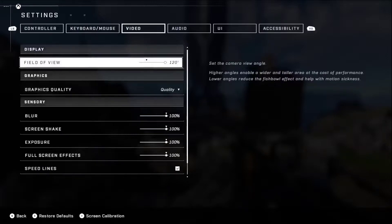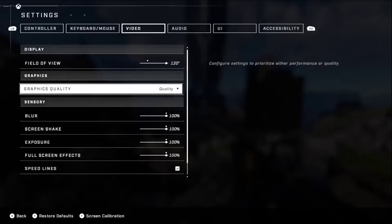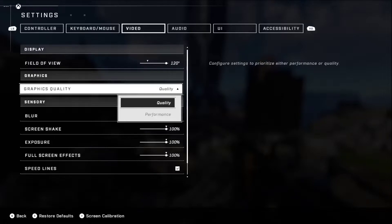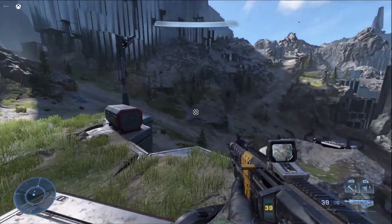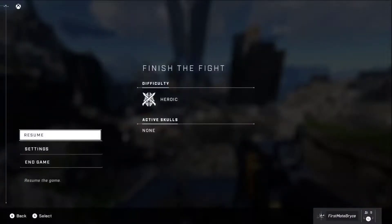Head down to Graphics Quality, and from there you can switch between Quality and Performance. I pick Performance so I get better FPS.